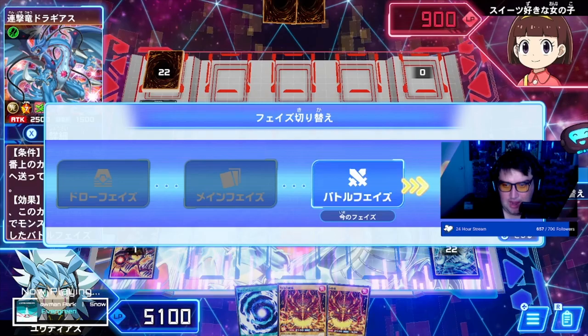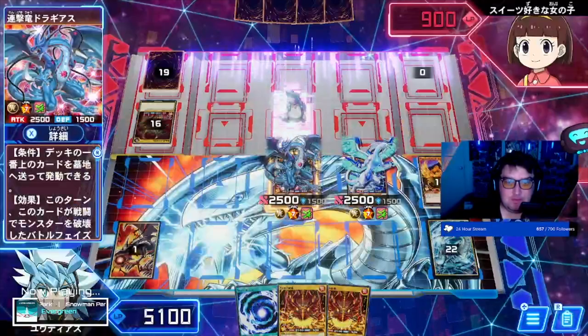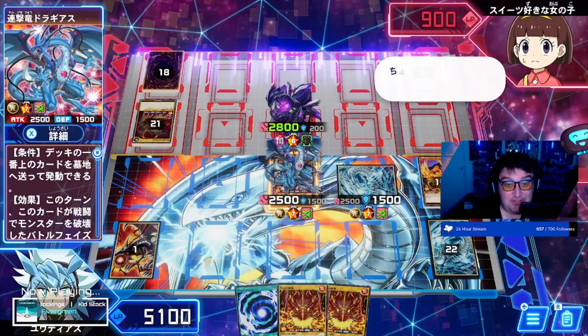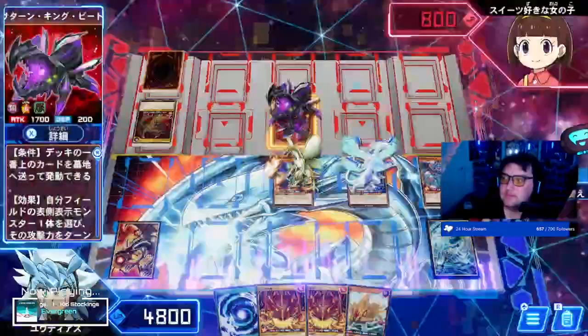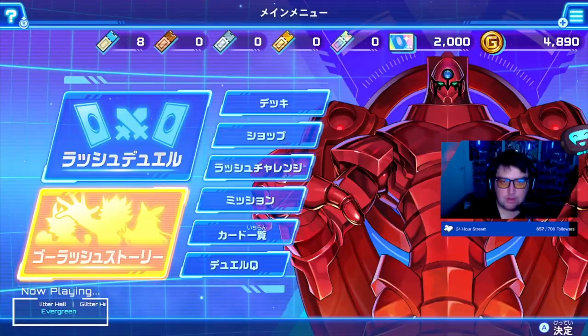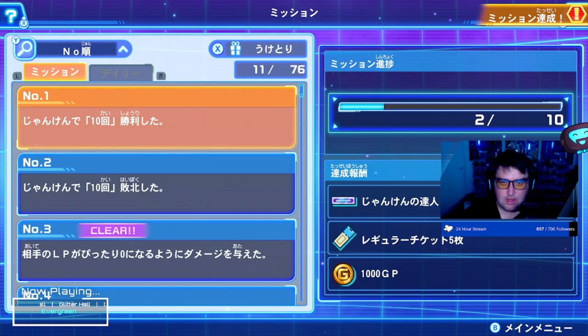I got both of my aces out. My mission is to get the fusion out — this isn't the optimal strategy but let's try. She's got another worm. That's enough to get over Drageus — she just destroyed Drageus! This is a big game. But I've got four thousand life points left. Let's check if there are any missions to collect.